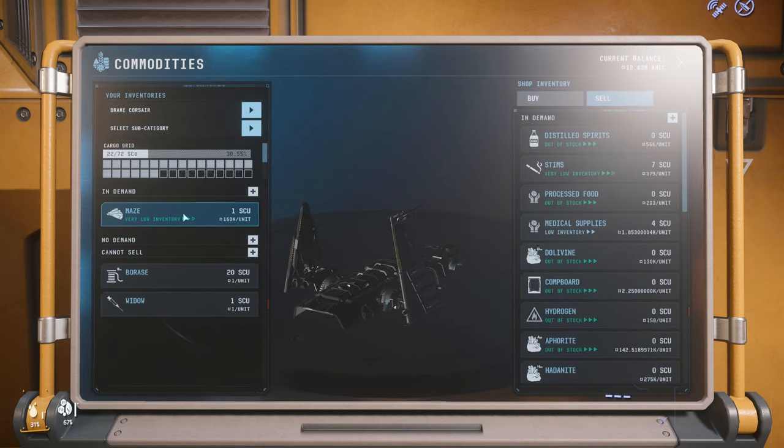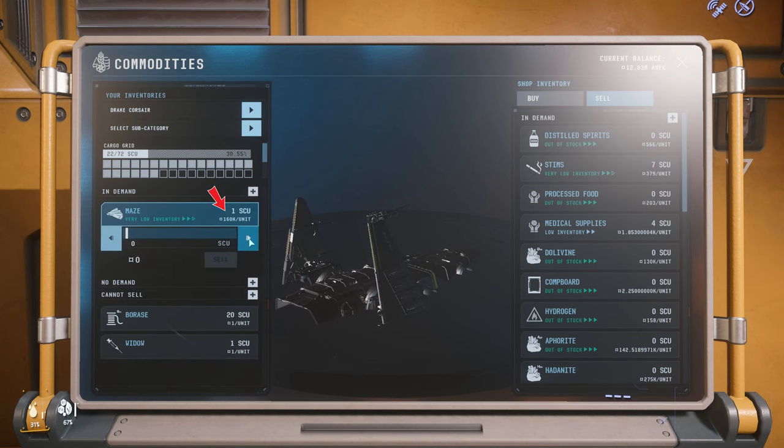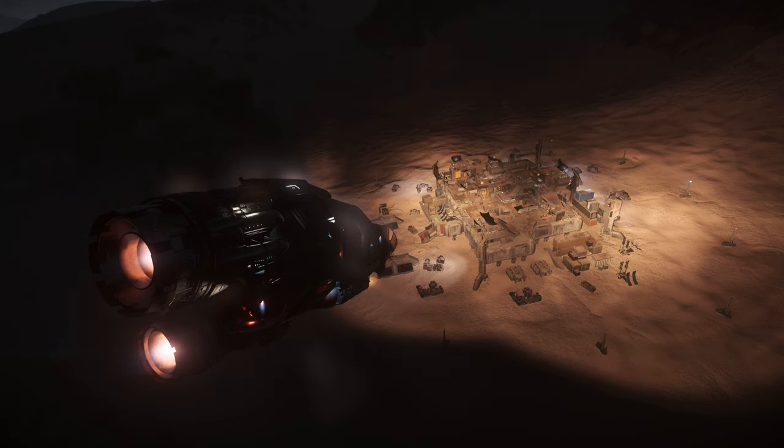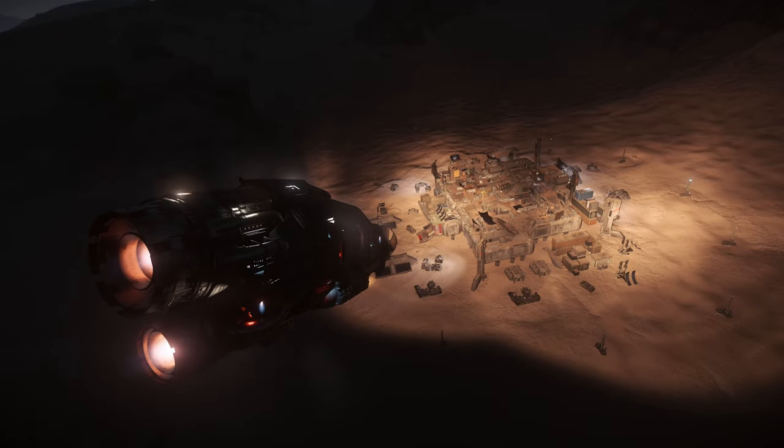As you can see here, I am selling 1 SCU of Maze for around 160k which is almost double the usual selling price. So, what is the secret here? Well, it is the Jumptown PvP event which we now have pretty often in the Star Citizen universe.